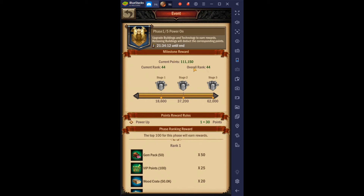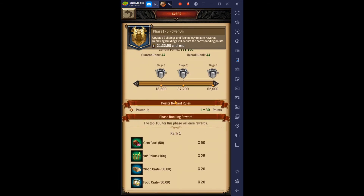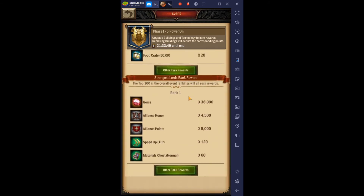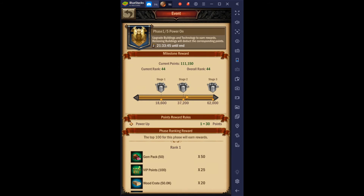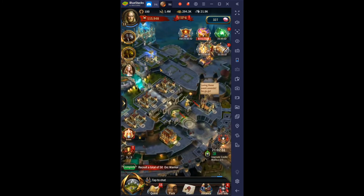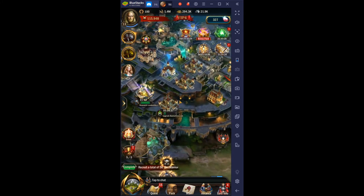We're running pretty high at rank 44. My main account is at rank 30 out of 30. It might be based on something specific — they don't have details here like who else is in your rank. You can tell by points what overall rank you are; it shows your overall rank and current rank, but I don't know what it's based on.